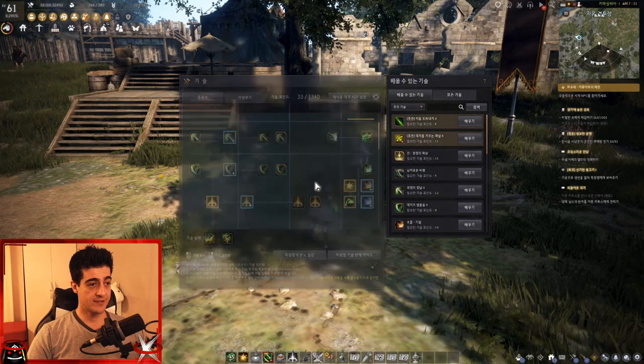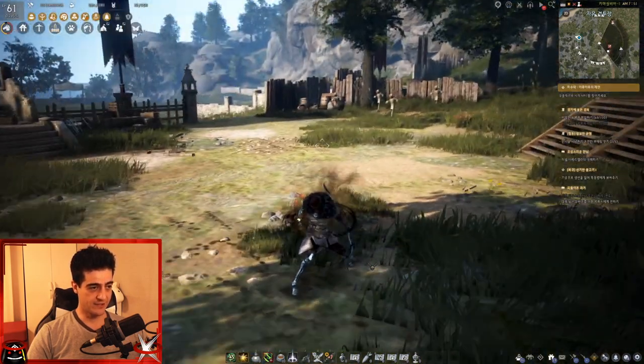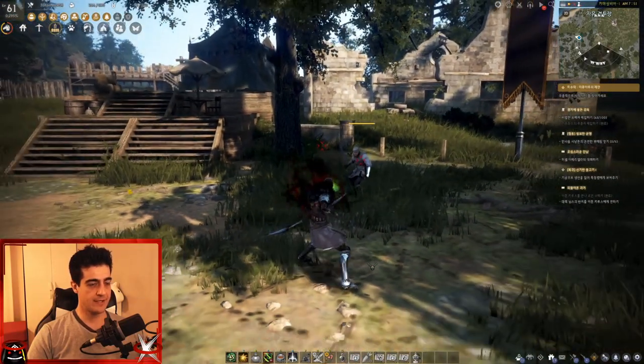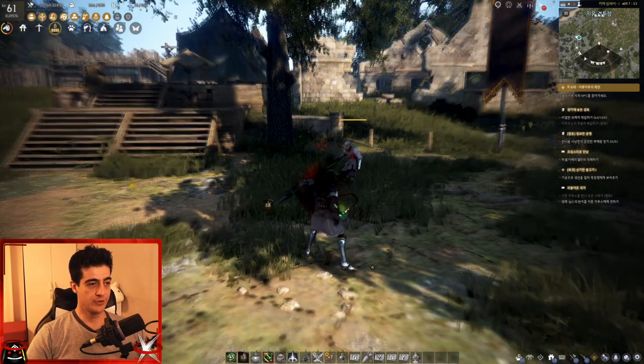The way this skill works: you hit 2 to prepare and you'll see he's holding the ball. Then you hit left and you activate the buff. This skill is also a heal — if you do this and hit left, you're going to heal your allies.